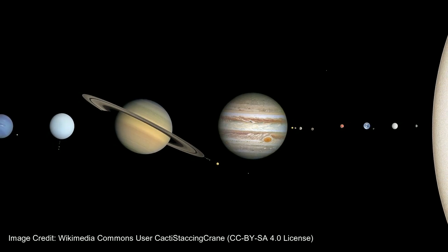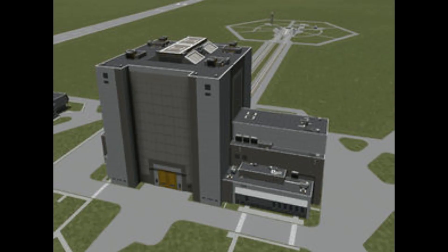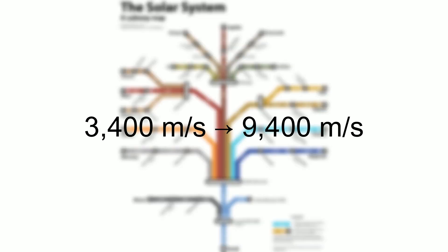The most major change would be the addition of the real-life solar system and all of its planets and moons. You no longer launch from the Kerbal Space Center — you launch from the Kennedy Space Center. Additionally, traveling through the real solar system requires much more delta-v: the 3,400 meters per second of delta-v needed to get to orbit is increased to 9,400 meters per second.